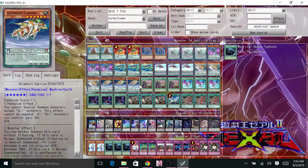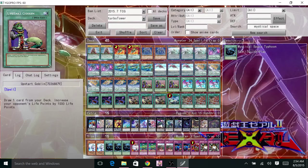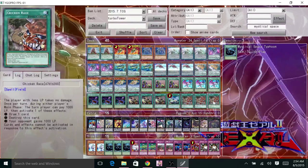So 3 Upstart, 3 Summon Art, 3 Into the Void, 3 Wavering Eye, 1 Sacrifice, and 3 Chicken Race — or Chicken Game as they now call it. For the extra deck, you don't really care about them, but in case you need to go into them, you have it.